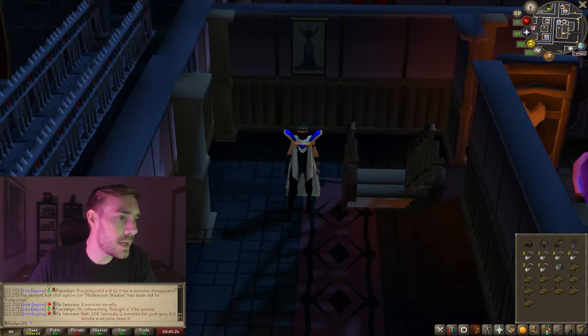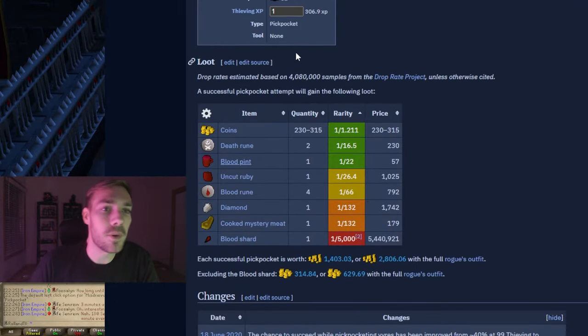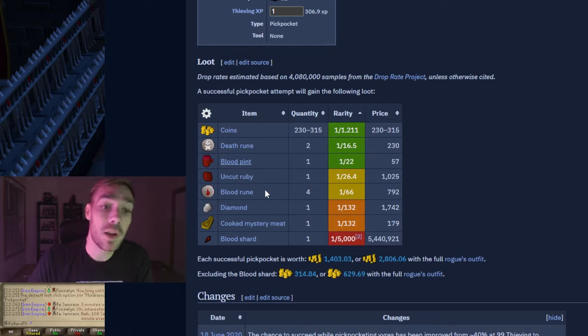Before we get started, let's look at the wiki drop rates. There is 306.9 XP for Thieving every single pickpocket, which is pretty phenomenal. The drops include coins, death runes, blood pints, uncut rubies — which is what the gem bag is for — blood runes, diamonds, which don't go in the gem bag but are a solid drop, Cooked Mystery Meat, and of course the Blood Shard at 1 in 5,000.